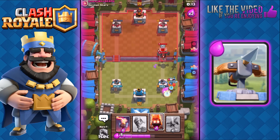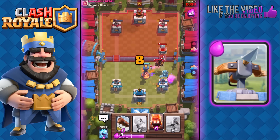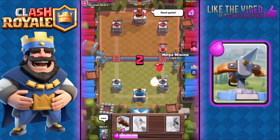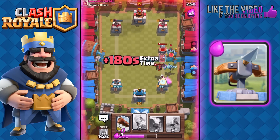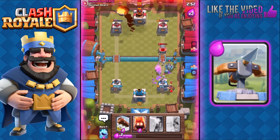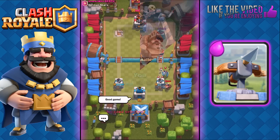We're gonna play Fire Spirits now on top of the Archers and freeze his Lava Hound, then play our Mega Minion and Skeletons. Oh right, it's overtime — almost forgot. We finish him off with the Rocket right on time — yes, we did it! That was a close one. Good game.